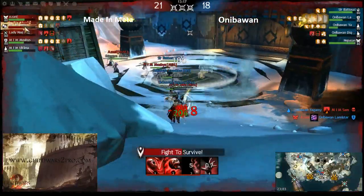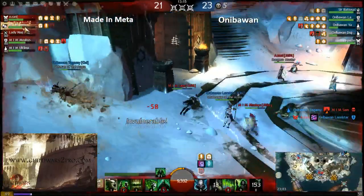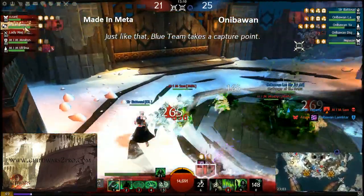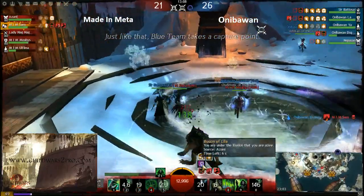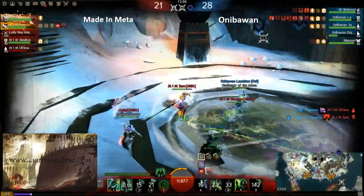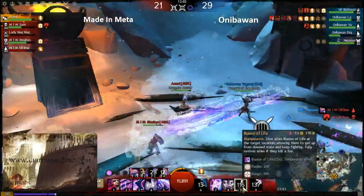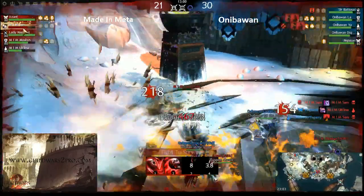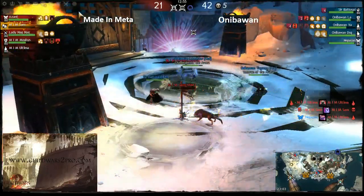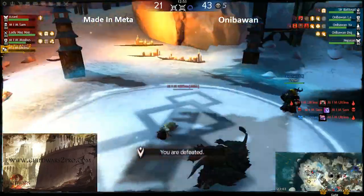He got this point right away. Meanwhile Aniba One is starting to get advantage on the middle point — they killed the necro. Necro got illusioned. The illusion lasts only 10 to 15 seconds — and he's already in downstate again. They stomped him.